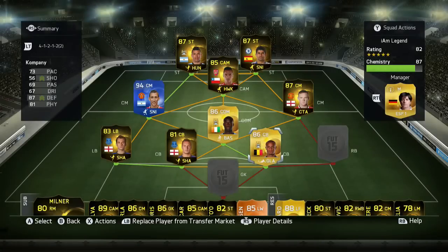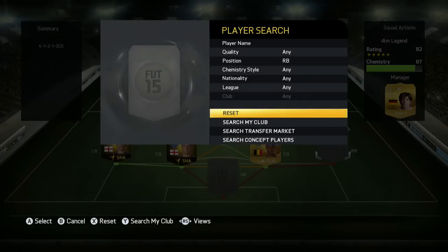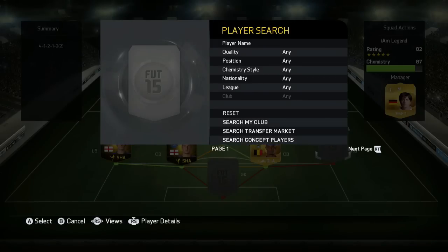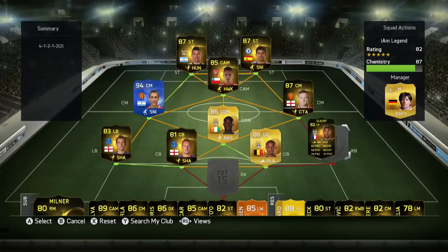Baines takes my free kicks and penalties — he's wonderful. Jagielka does his part; there weren't many expensive players in the center back role so I went for the informed version. He's great, he does his part. You know, I have to give him credit.